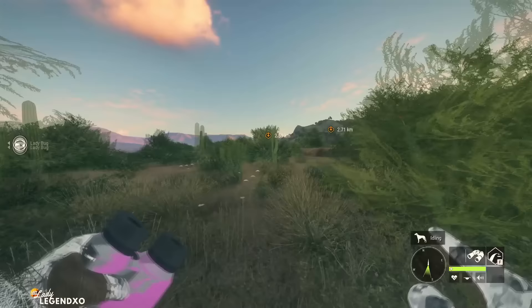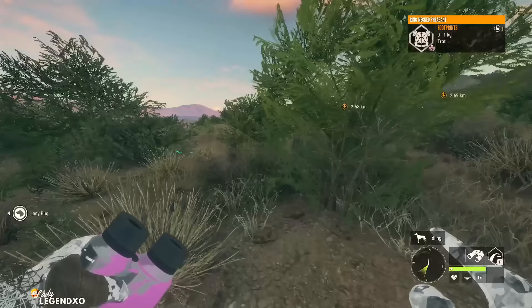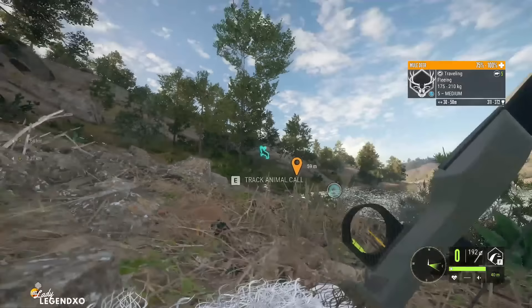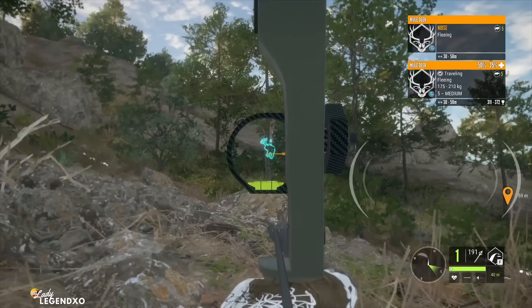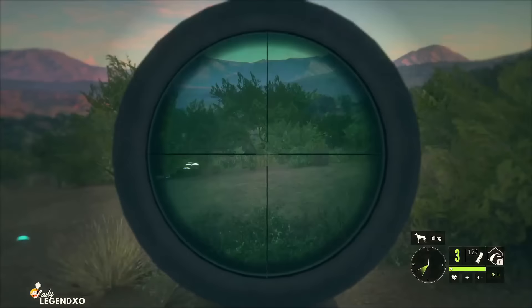Species you will find here in Rancho include antelope jackrabbits, ring-necked pheasants, Rio Grande turkeys, coyotes, Mexican bobcat, pronghorn, collared peccary, whitetail, bighorn, and mule deer. Rancho is one of the best mule deer maps there is. This is actually me getting a diamond mule deer in Rancho last week — he was max weight — and I also managed to come away with an albino Rio Grande turkey. So I had a pretty great hunt.